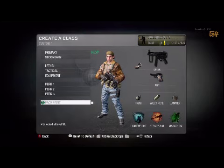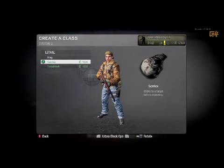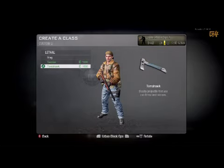When you go back to Lethal, you've got your frag and your semtex — pretty everyday equipment. But we've also got the Tomahawk, which is totally new. It's sort of like a next-gen version of the knife. It's throwable, super fast to use, and it can take a guy out in one hit if you get him in the right spots.